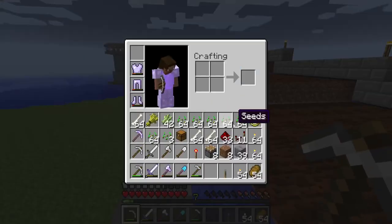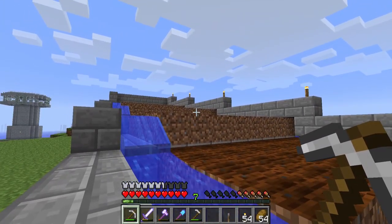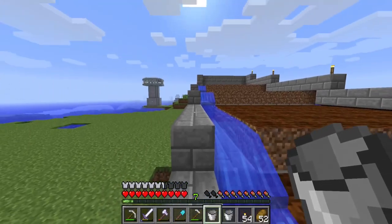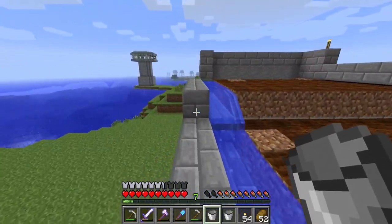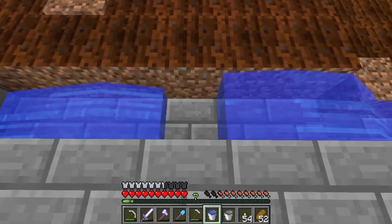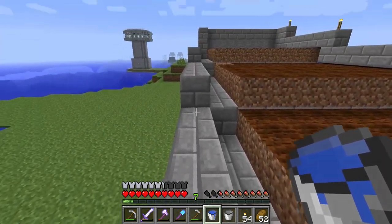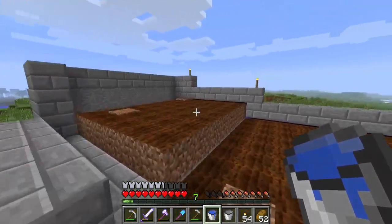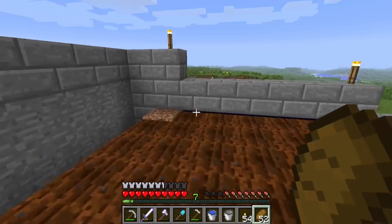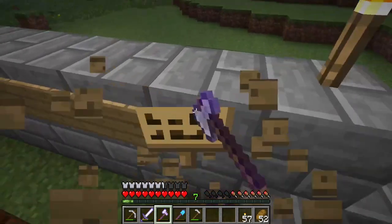Let me go empty my inventory and I'll be right back. Okay, I'm back — I got the buckets, let's continue with the water. That side is done, next side. Okay, we got the water cleaned up. Now it's time to remove the signs.